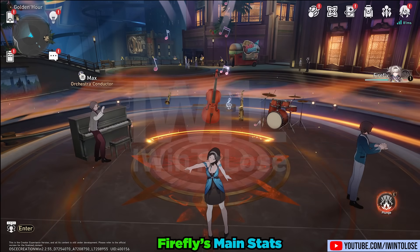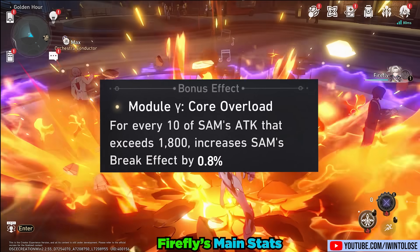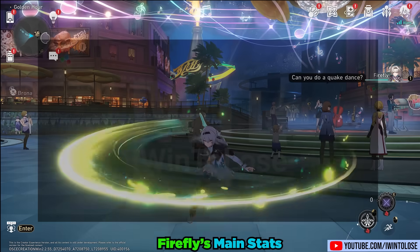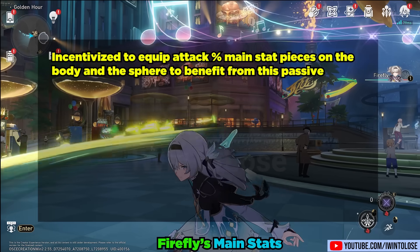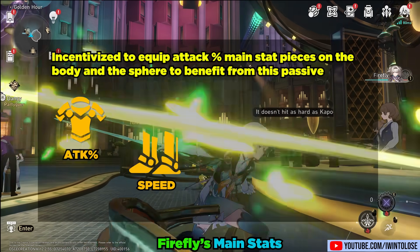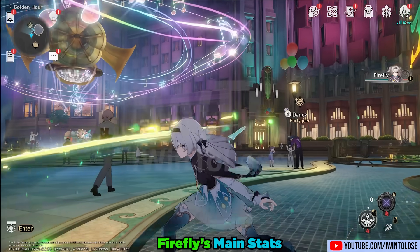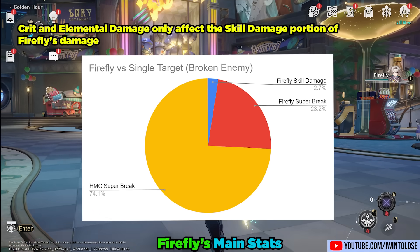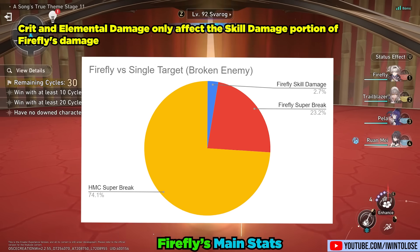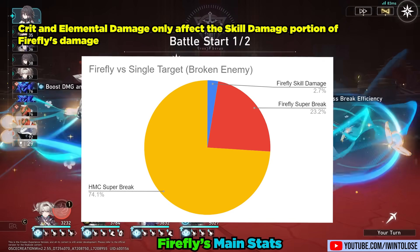Moving forward, I'll be including Harmony MC's buffs in the calculations. Let's talk about her stats. Because of her major trace where she gets 0.8% break effect for every 10 attack above 1800, she scales somewhat reasonably off attack as well, and is highly incentivized to equip attack percent main stat pieces on both the body and the sphere. Her main stat allocation should be: attack percent body, speed boots, attack percent sphere, and break effect rope. Crit body and elemental sphere are not worth it because crit and elemental damage only affect the skill damage portion — which made up a measly 2.7% of her damage output against a broken enemy. Attack percent is far superior, as it still boosts her break effect via the major trace.